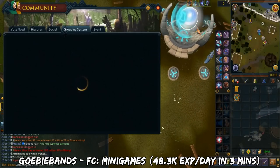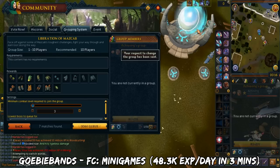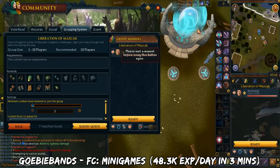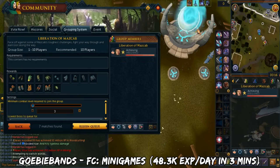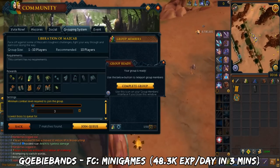Gobi Bands is similar to War Bands although it's a safe PvP activity. You'll get up to 48.5k XP for free every day and this should take you 3 minutes. The FC for tracking which world has which skills is called Minigames.